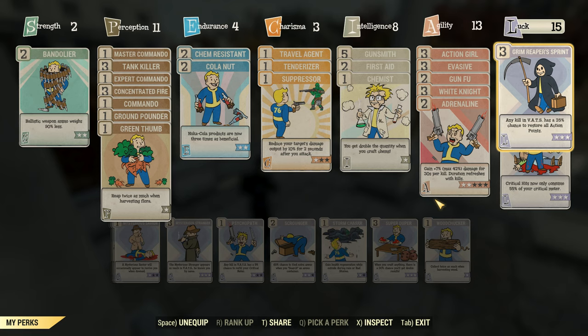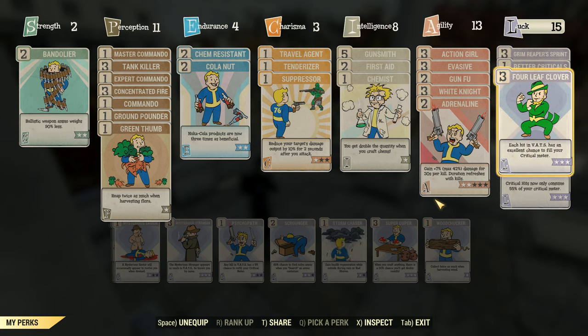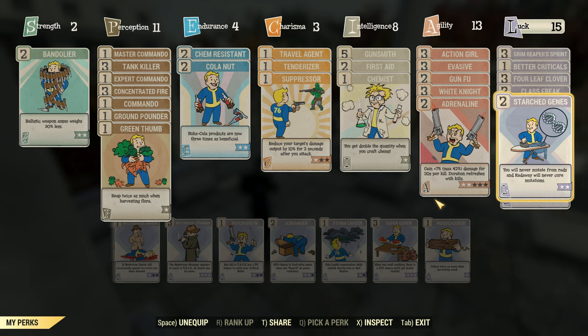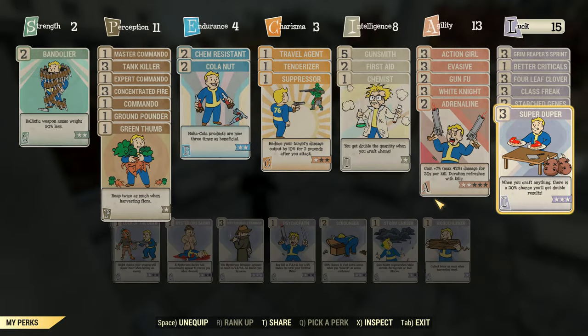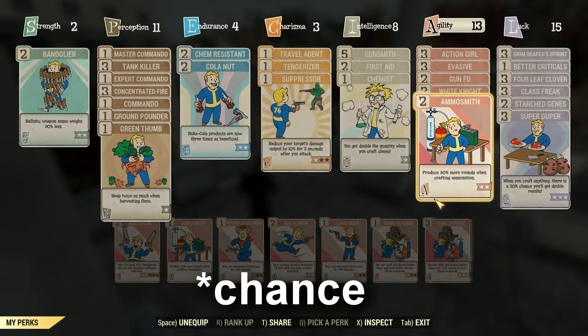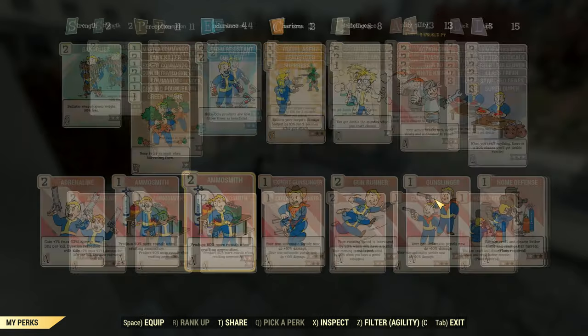Finally, with luck we have 15 points. Five of them are always locked in with Starched Genes and Class Freak because we'll be mutated. We'll have max perks of Grim Reaper's Sprint, Four Leaf Clover, and Critical Savvy, which all help you become much more effective in VATS. There will be times that you'll need to switch out one of these perks so that you can equip Super Duper. Coupled with either Ammo Smith or Chemist, I'll be able to craft double ammo or chems. Just remember to switch it back out otherwise it can make a big difference in combat.